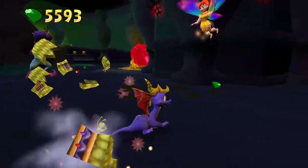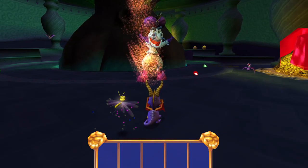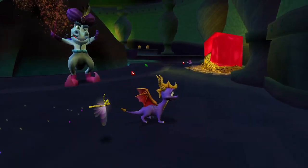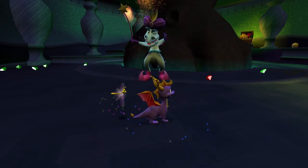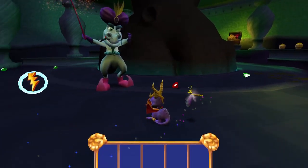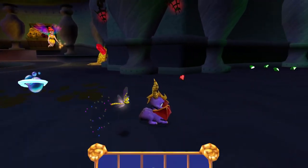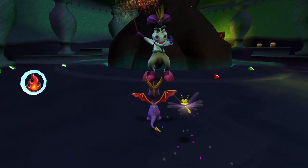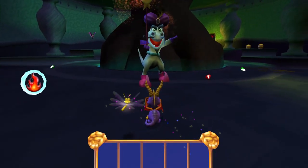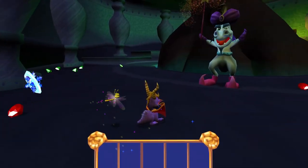At least we get the Zoe fairy appearance which might protect us should we keep getting attacked because of the faulty wing shield. And for some reason the game is lagging quite badly, which is really annoying. I might actually go check something real quick.